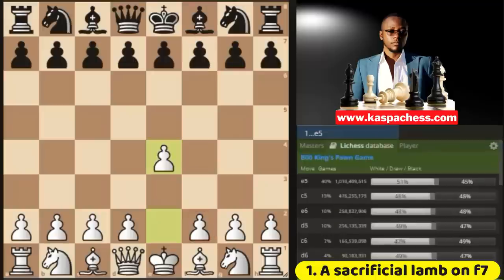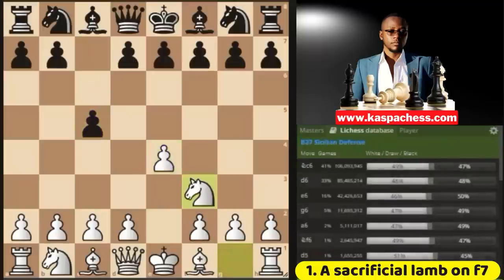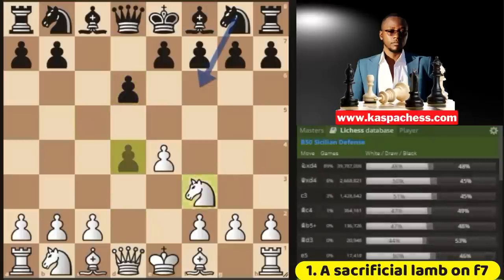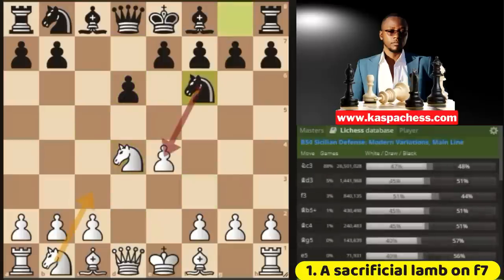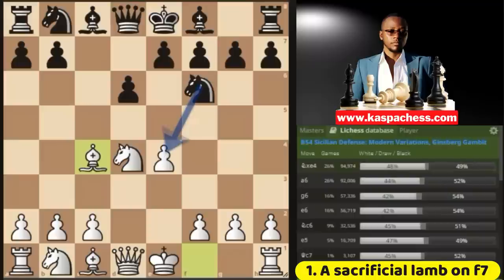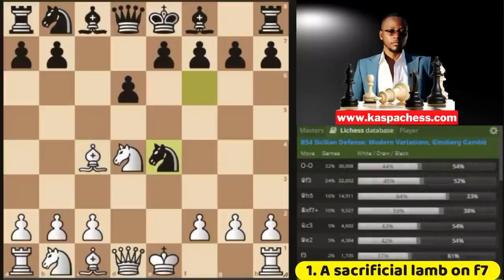Another example is where you start with e4, then instead of d6, black starts with c5. But still, you go knight to f3. They play d6, the modern variation, you go pawn to d4, all normal stuff. Then they play knight f6, attacking your undefended pawn on e4. Again, you don't always have to defend this pawn. You can still go bishop c4, inviting knight takes e4 immediately because that's what everybody plays.